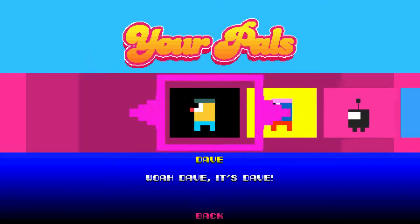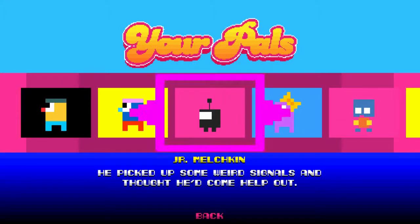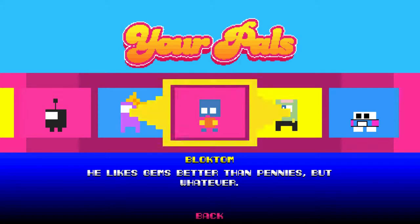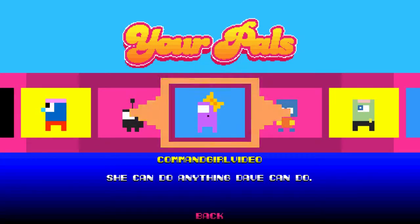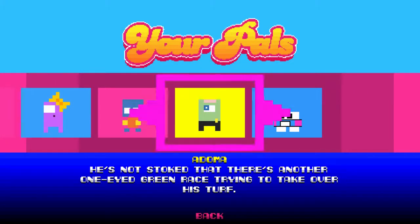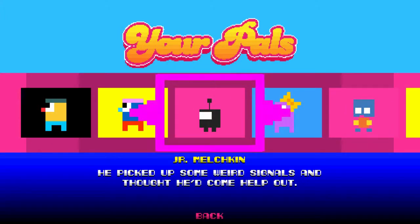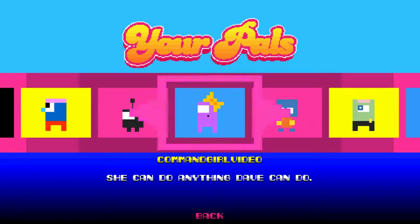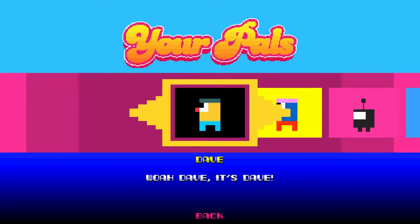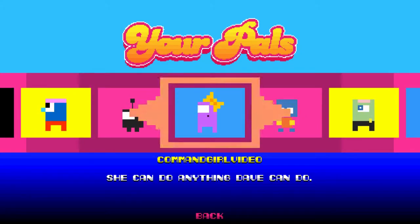You can also play as up to one of seven characters, so they added some side stuff. If you don't know, this is Choice Provisions — I forget what they were formerly known as, but it was the Bit Trip developers. They sort of changed their name. There are some guest characters here, and these two appear in pretty much any of Choice Provisions' other games whenever they can fit them in. They appear in a lot of other indie games, especially when those games do guest characters.